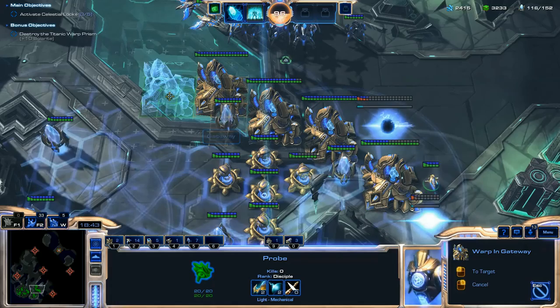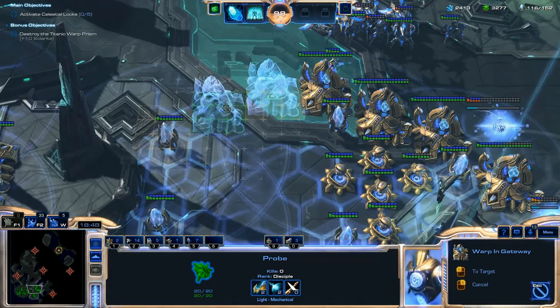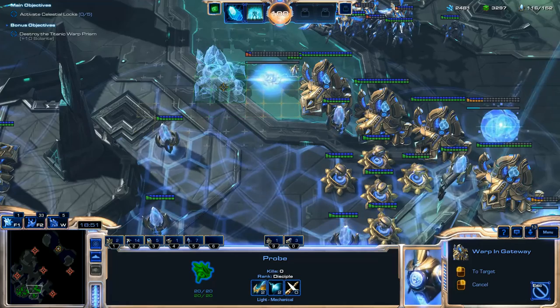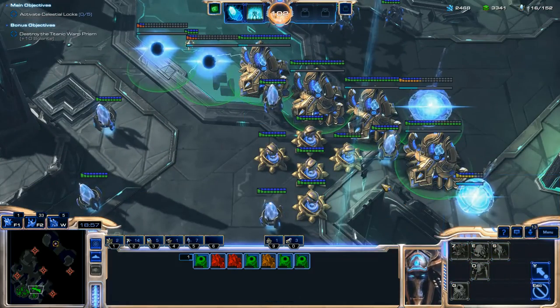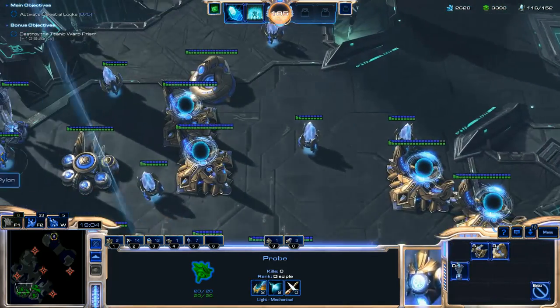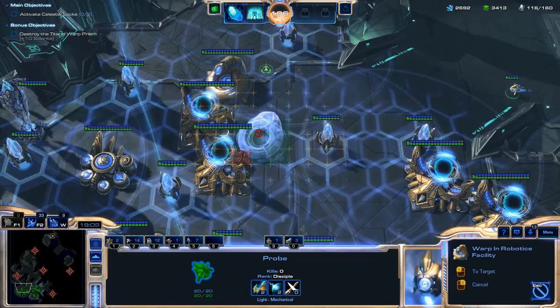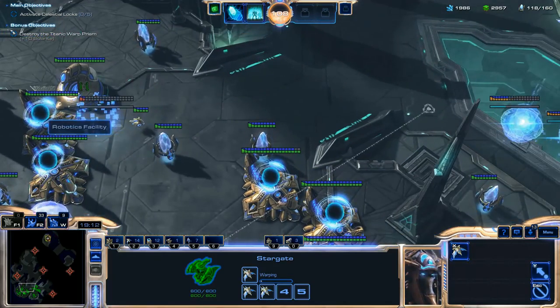There's a Vespene Geyser pickup down in the bottom right corner I should get, but my Probe doesn't go over there — I wasn't thinking. Then I'm going to transform these Gateways into Warp Gates and add them to my hotkey so I can start warping in a ton of units all at the same time.